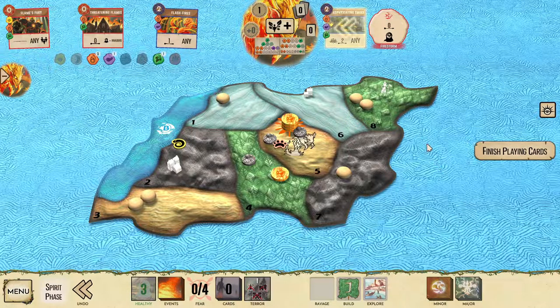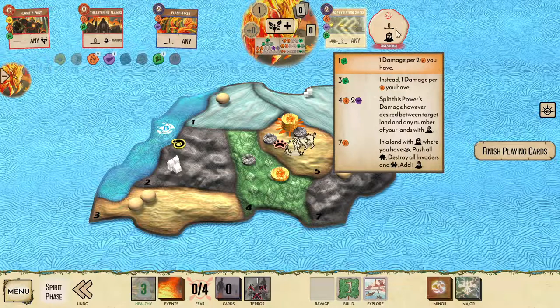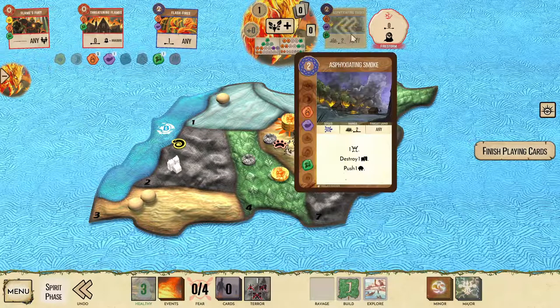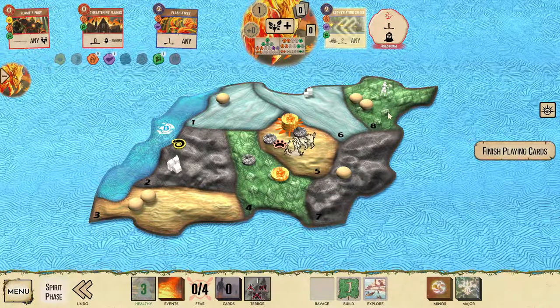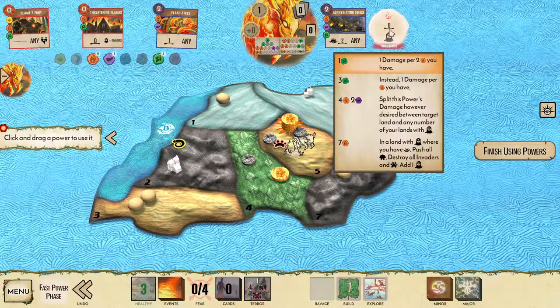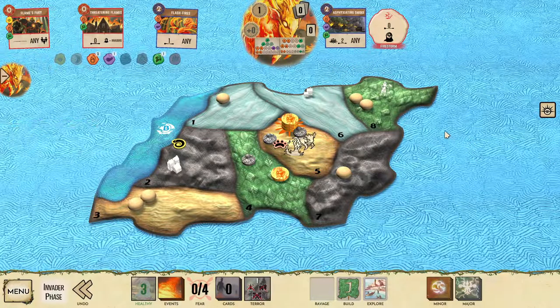Asphyxiating Smoke is my favorite opening with Wildfire, at least on not board D. Asphyxiating Smoke can probably take out the town in land six or eight, depending on where the invaders explore, and then it also lets us use Firestorm if there was still a target for that. It does let us push a Dahan, which if we hit land eight with it, we can push that Dahan into six or seven potentially to allow for future counterattacks. Firestorm doesn't have a good target this turn, so we'll just burn it.